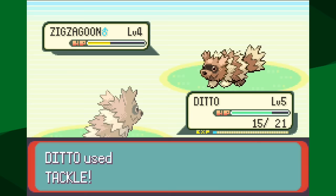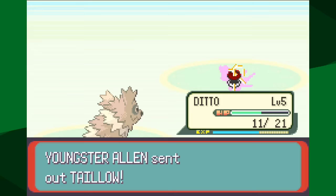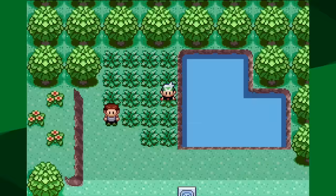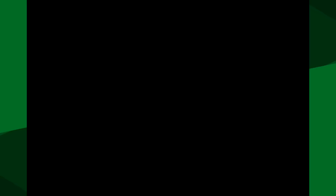One thing that's really clear is that opponents don't train their Pokemon very well - they usually have no EVs and pretty poor IVs, and they are consistent in generation three. While in a normal run that makes things easier, in this run it makes it a whole lot more difficult, especially when we have to use the first Pokemon - typically the weakest - to defeat all of them.